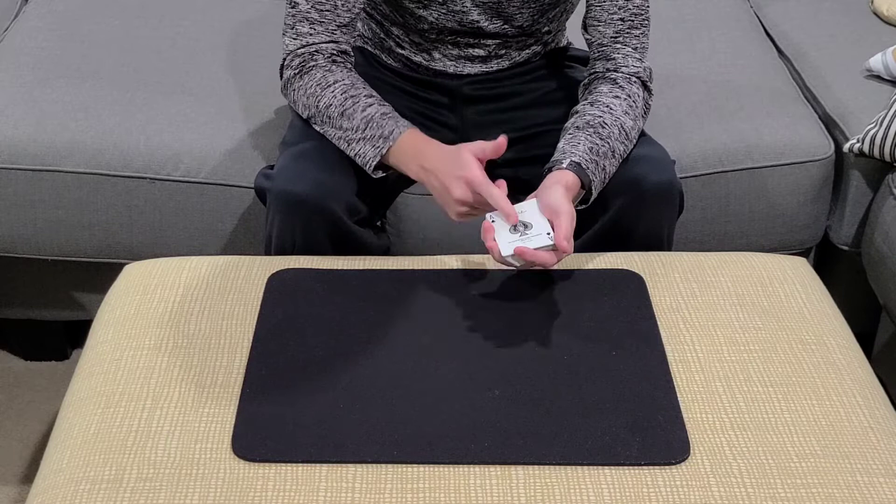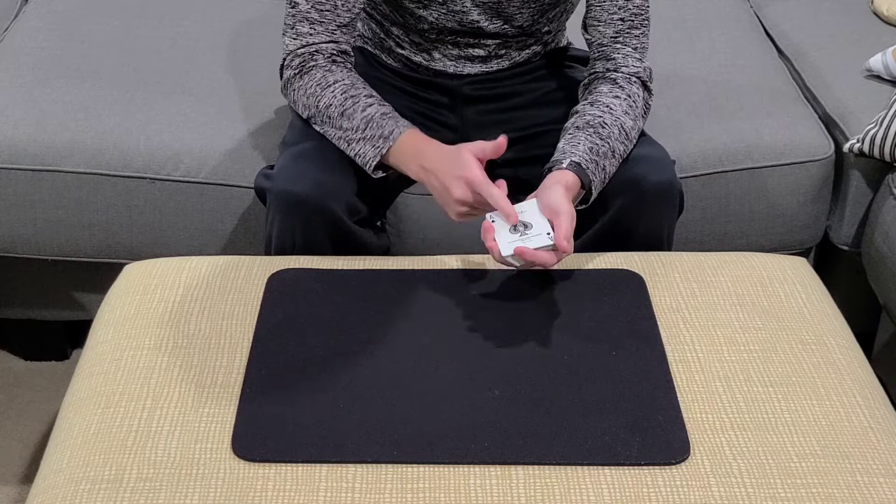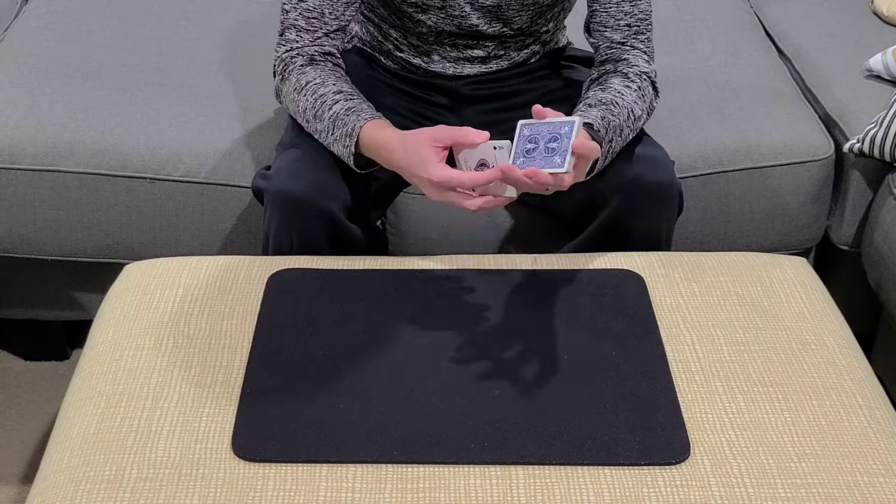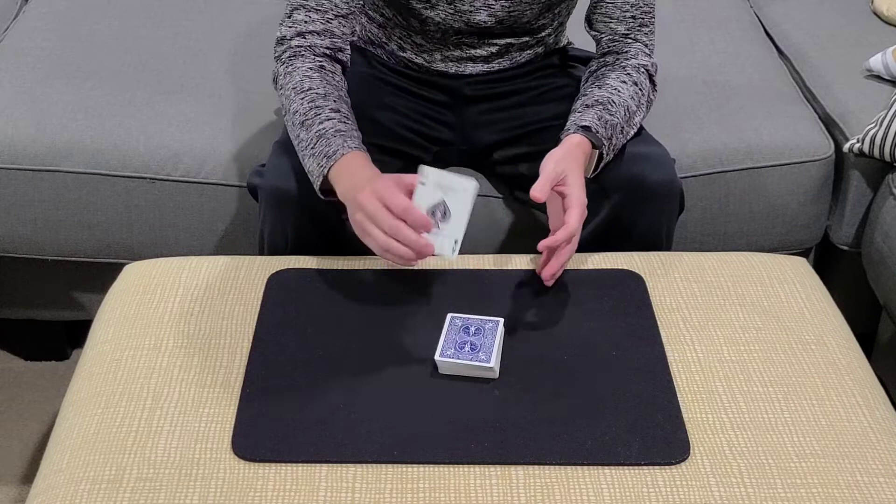Now to help us find those selections, we are going to need the help of one card in particular. Do you guys know which one that is? That would be the ace of spades, the magic bullet. And in order to make it even more difficult for that ace of spades to help us find the selections, we are going to give the cards one final shuffle, just to lose those selections into the pack.